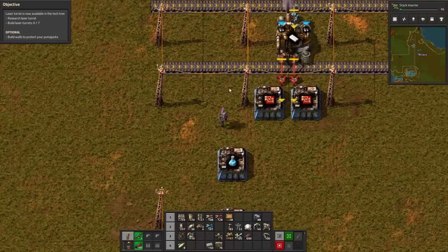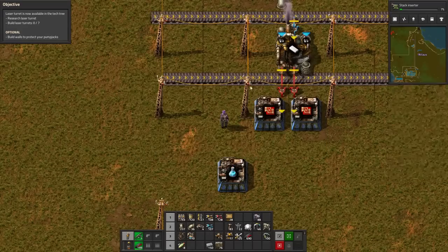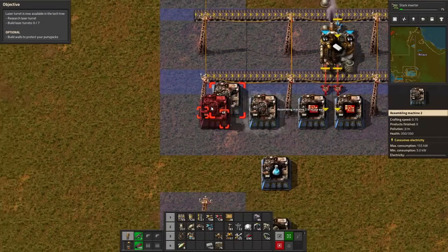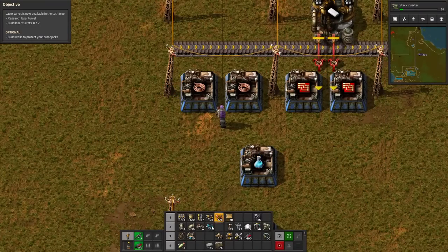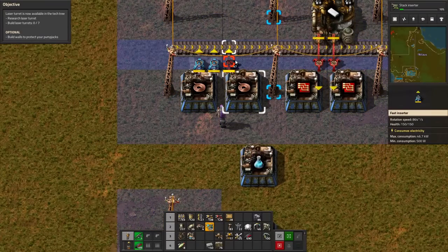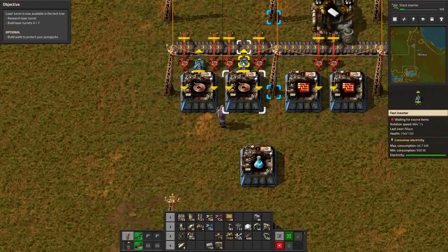On this belt we want two things — we want the cable and we want green circuits. So I'm going to make that out here — this will be the circuit part, and they will be going happily into this belt and also getting it from up here. I think it looks nicer to do it this way. And that means this is going to be copper.